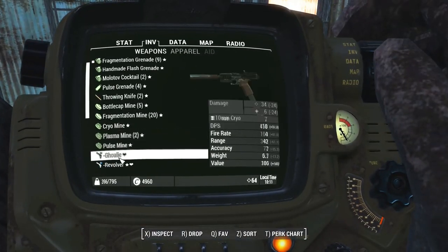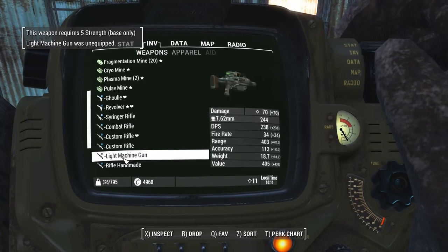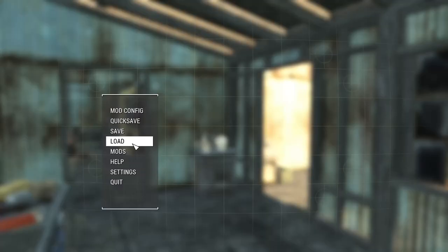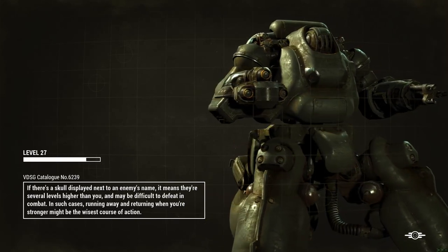The problem is that the best choice is the light machine gun, however I need Strength 5 for that and my Strength is only 4. So I need to reload because I used tons of materials making things I didn't need to.